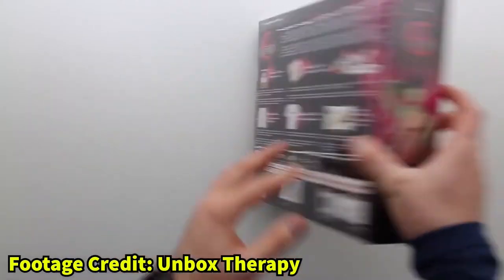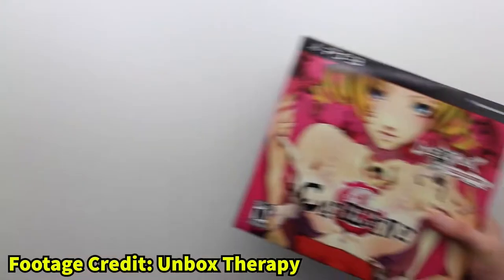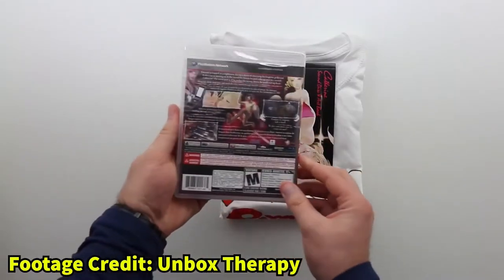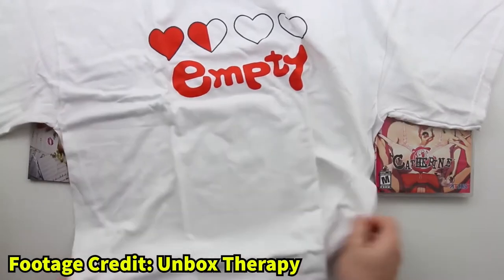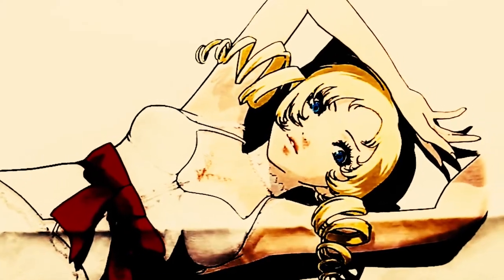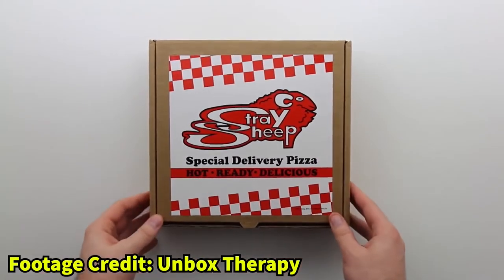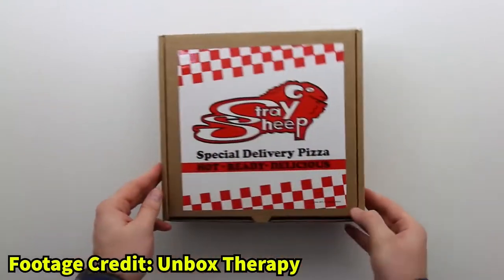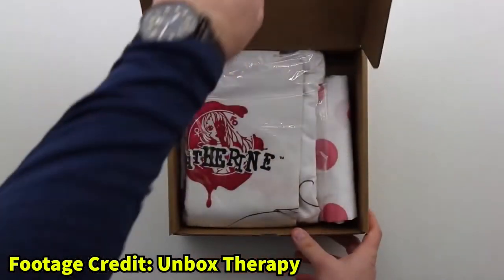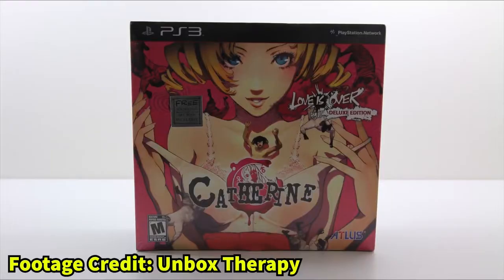You know how I mentioned earlier how different and unique the Ghost of Tsushima and Bloodborne editions were? They pale in comparison to this one. Let me introduce you to the Catherine: Love is Over Deluxe Edition. On the outside it looks pretty standard, right? The only thing standard about this edition is the copy of the game, art book, and soundtrack you get. After that you get a t-shirt which is one of the t-shirts Vincent wears, a pillow case with Katherine posing on the front, and also this glorious pair of boxer shorts which are the same ones Vincent wears while he's in the nightmare. This edition is so crazy you can't help but fall in love with it. And to top it all off, the contents included come boxed inside the takeaway box from the Stray Sheep bar in the game. The designers of this edition went above and beyond — this is pure fan service through and through.